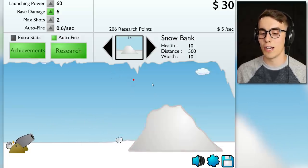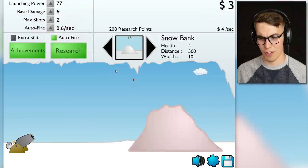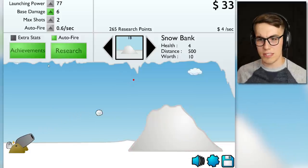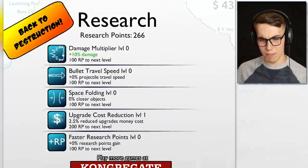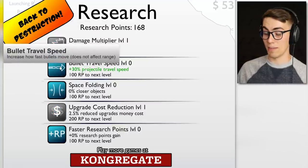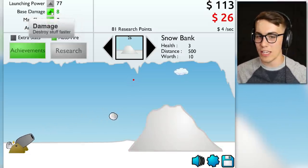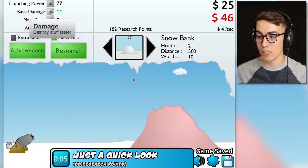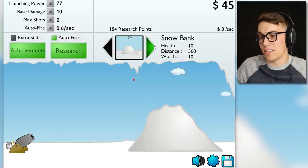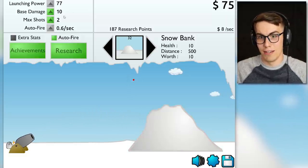Let's get auto fire. Now we got 0.6 per second, and you choose where you want them to go. We need more launch power so we can get further. Now this guy is doing some work for me. I'm getting all these research points — 265 research points. Give me more damage, give me more bullet travel speed. 30% travel speed increase — that's pretty good. Four dollars per second, but we need more damage. Now it's at six, seven, eight, nine dollars per second.